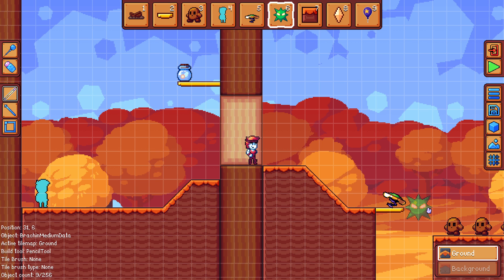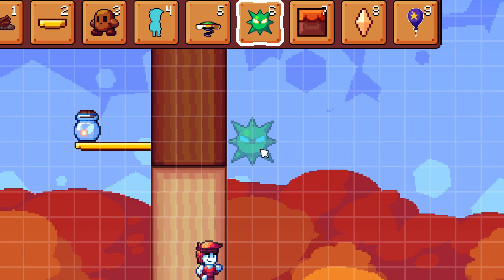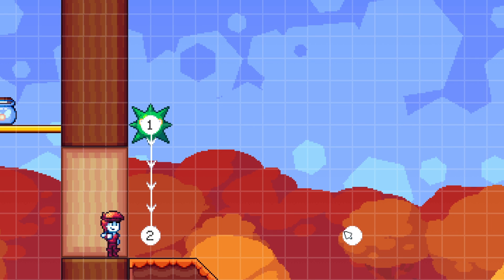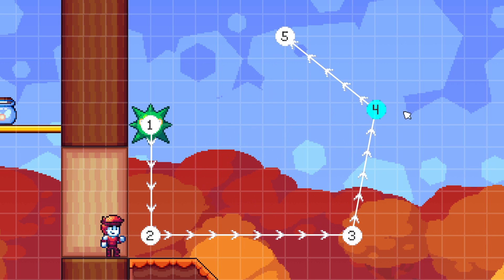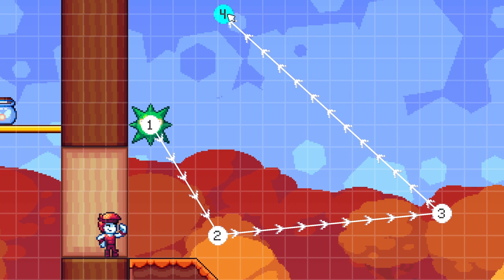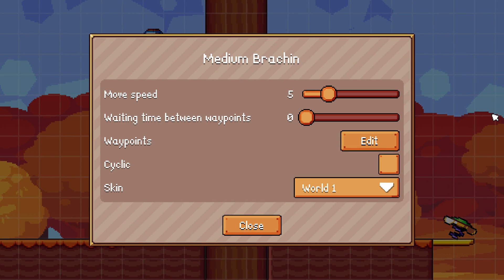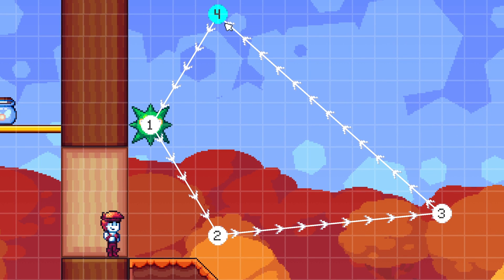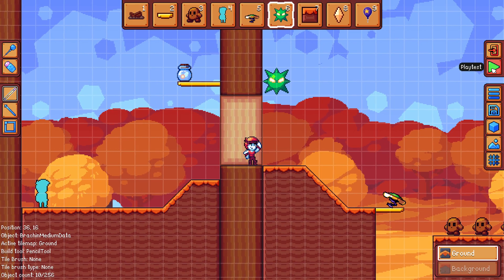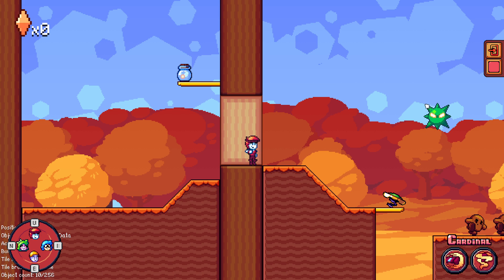Placing a bracken and opening its property editor reveals a waypoint editor. Clicking edit enters the waypoint editor where I can place waypoints or move existing ones, and right-click waypoints to delete them — this sets the path for the bracken to follow. Going back into the property editor and enabling cyclic connects the last point in the path back to the first. When I play, the bracken follows the drawn path and cycles back to the start rather than reversing all the way.